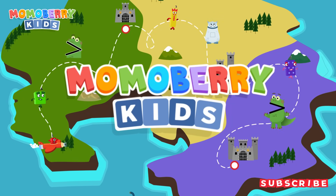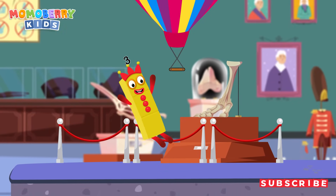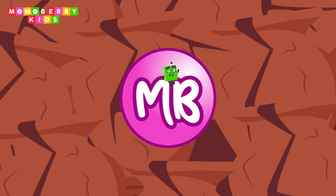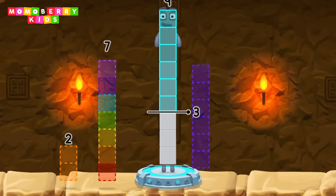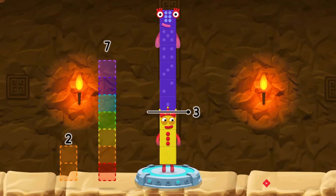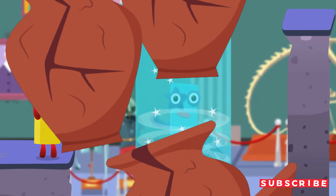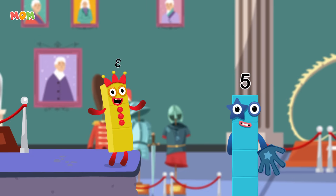Momoberry Kids! Take number blocks away from 9 to leave 3. You got it — 9 minus 6 equals 3! Hooray! High five! Yes! You got it! That was fun! Let's rock again!